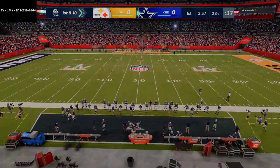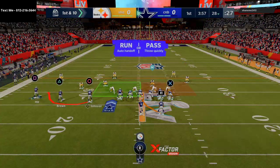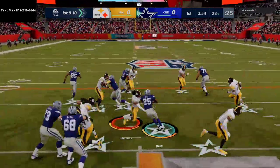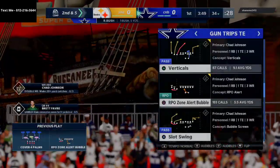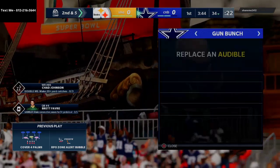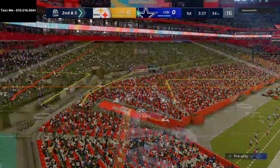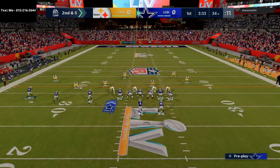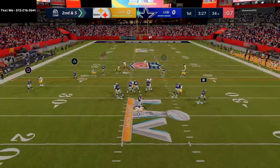I have just released my New England Patriots offensive ebook. This ebook covers how to run trips, wild trips, bunch, slot offset, and several different plays within the New England Patriots playbook — which has been one of the best playbooks year in and year out. I decided to do a deep dive this year, and the guide features over 36 formations with over 36 videos.